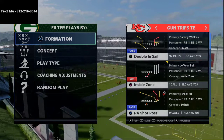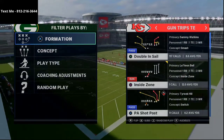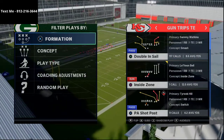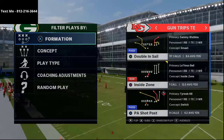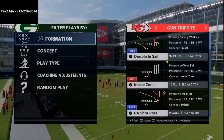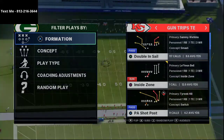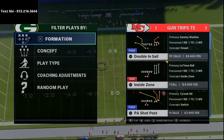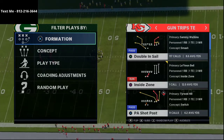We go in depth on something, whether it be trips tight end defense, or last week we did a split close pats mini scheme, or we did a gun bunch guide the week before, or a big nickel over G run defense. Normally these are like 45 minutes to an hour and a half long, really diving in depth on the game. So if you really want something that could help you get better, I'd highly encourage you to just shoot me a text message and let me know you're interested in our text message membership.